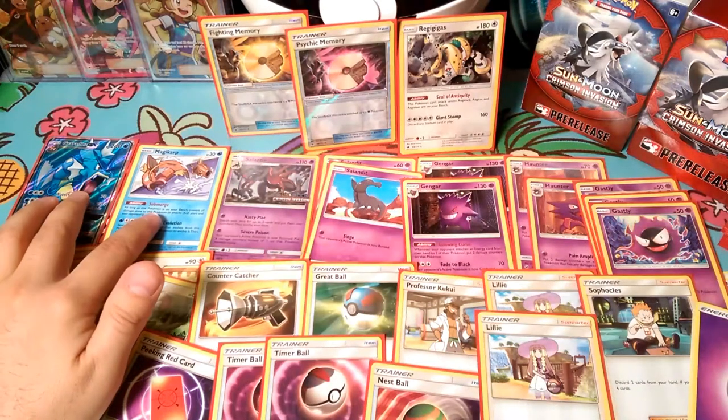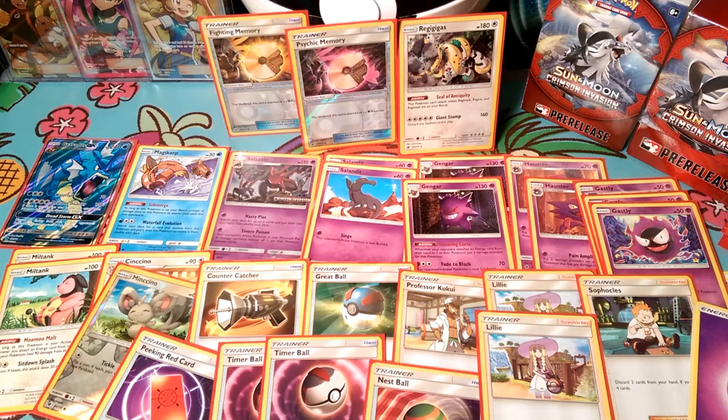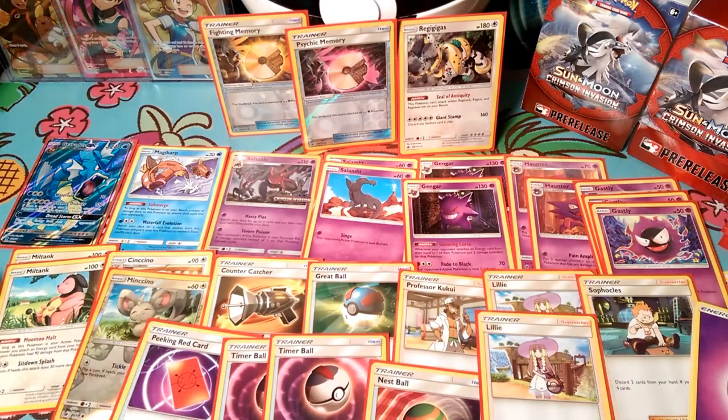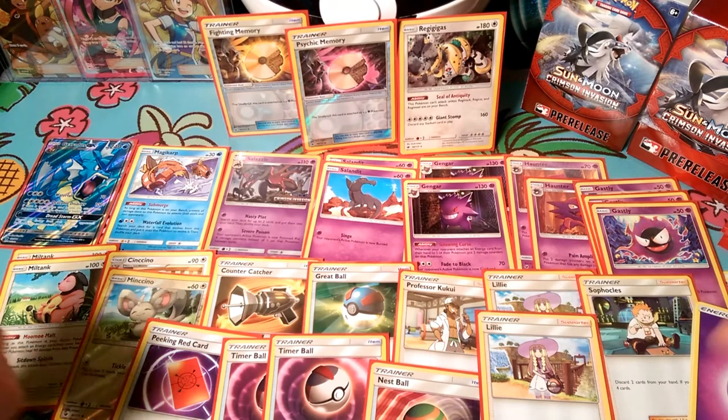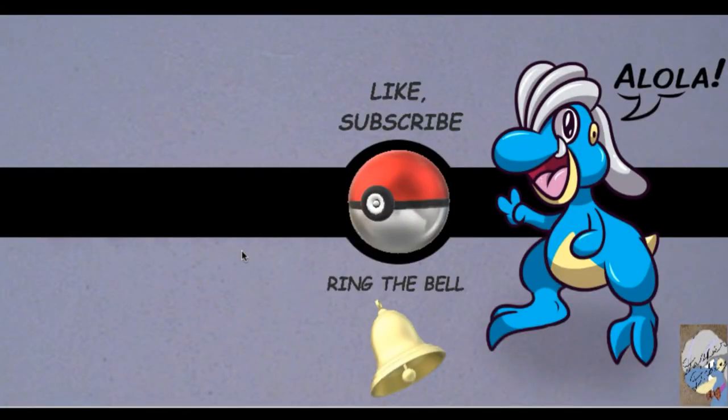Somehow we ended up actually hitting Magikarp Gyarados a lot more than Salazzle, which I was intrigued by, and we always hit our Gengars. I'm surprised I went one and two, but everything I ran into - nobody got super amazing pulls. One guy got a Kartana but he didn't even play it. No one got super amazing pulls that were playable. I think I was one of the only ones that got a GX. Tell me what I did wrong - you guys saw my cards. We'll go ahead and let you guys go now. Hope to see you guys on the pack days this week. This has been DapperDrabby - we can't wait for some more Crimson Invasion. Bye bye now.